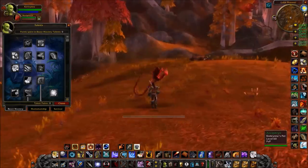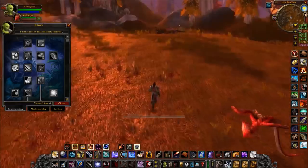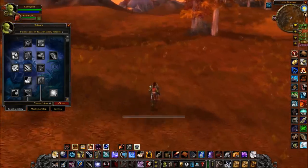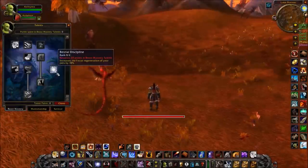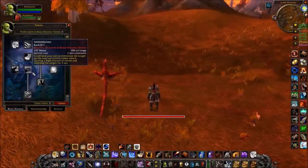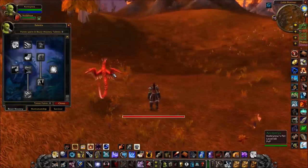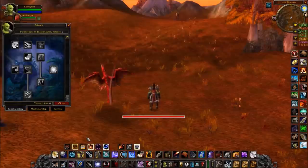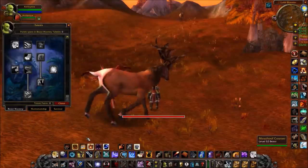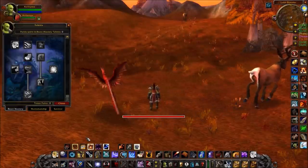The phase of the fight you're in takes precedent — you don't want to pop Rapid Fire just because Aspect of the Hawk went off if the boss is immune to physical damage. The 20-point talent in Beast Mastery gives you a stun that's cast from your pet. If your pet has line of sight on the target, you can initiate it and your pet will stun them while your hunter is running — it's instant cast, so your hunter doesn't have to be interacting with the target at all.